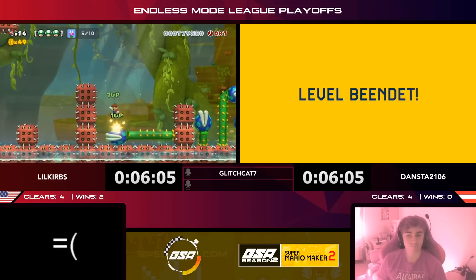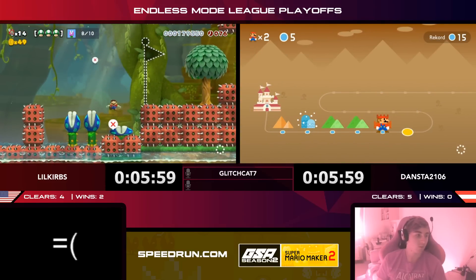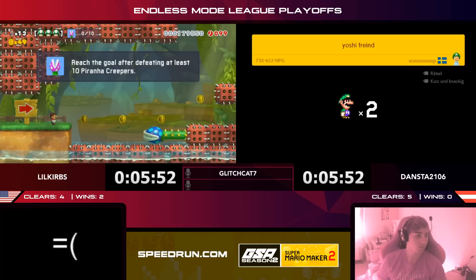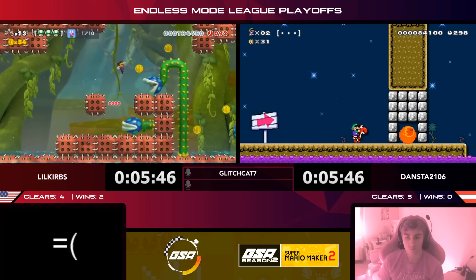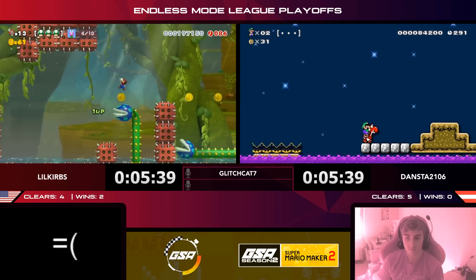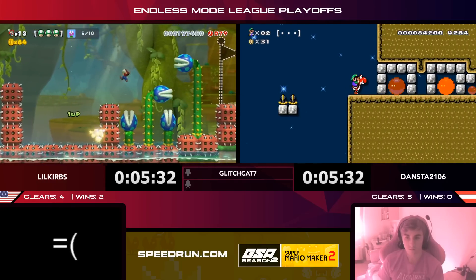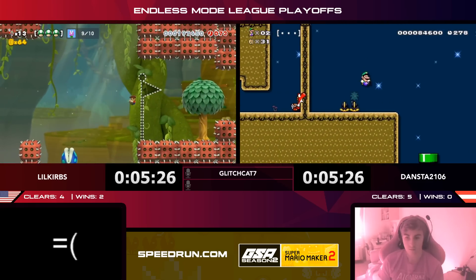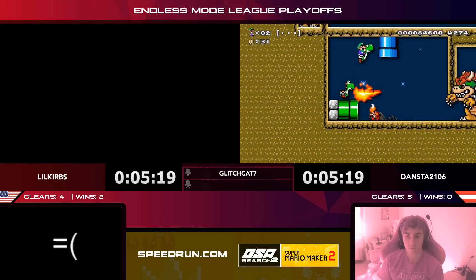Not only does Dansta take the lead but hopefully he'll be able to pick up some lives, because if he were to game over he'd lose one of his clears. Dansta has to be really careful right now — with only one or two lives, losing a clear would push it back to four to four. Curbs has seen the end of his level and knows how to kill the piranha creepers — he just has to be careful with the bounces. They stay on screen right before they die and it looks like you might get another bounce, but actually you're dead. Curbs goes for the goal but needs one more hit.